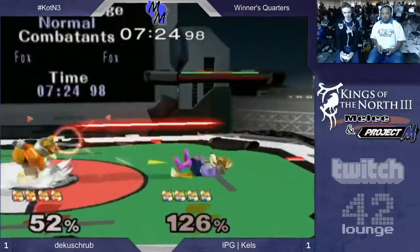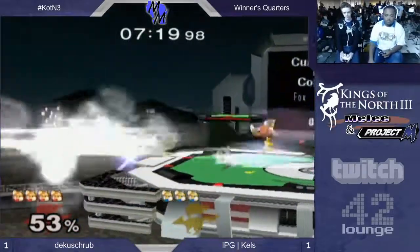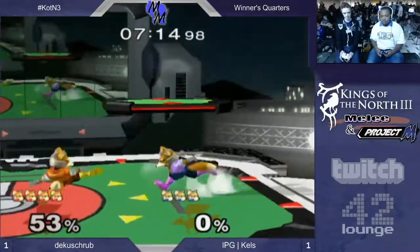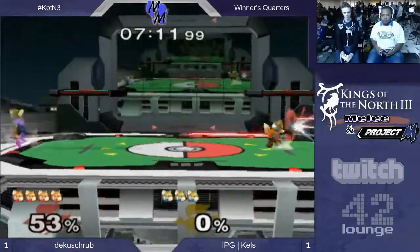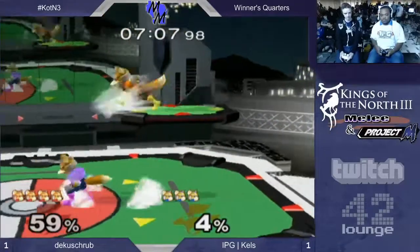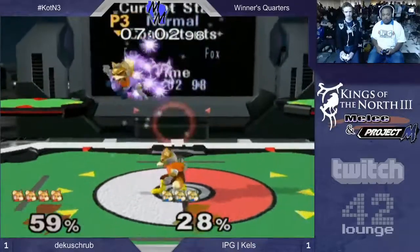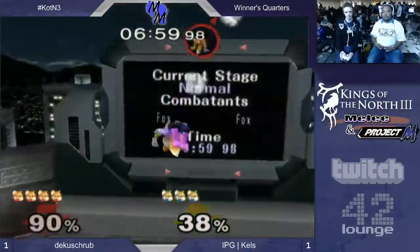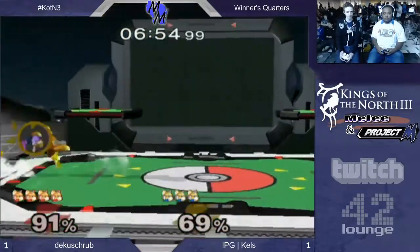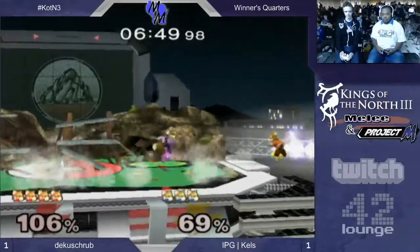Kelly's being smart now — not trying to sweet spot. Oh, he skids in there. Deku's all over him. He's playing good. Kells might be just over-zealous with the nairs. Deku's outspacing the nairs quite a bit, although he's coming out with a nair zone right there. They're both like this, trying to feel each other out still. Oh, he just got outspaced. Kells with these getup attacks — that's been the death of him this set, and Deku's been on point in punishing those too. Oh, nice — he saw that coming.